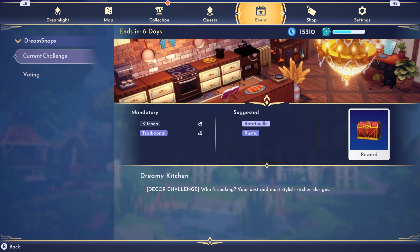I don't know how I'm going to do on this one. Indoor decorating — I'm not that big on it, so we'll see what happens. It's a decor challenge and it says: what's cooking your best and most stylish kitchen designs. I have not been buying the kitchen cabinets and cupboards and stuff, so I don't even know what I have for this challenge. But I'll keep my fingers crossed as I do it and hope for the best.